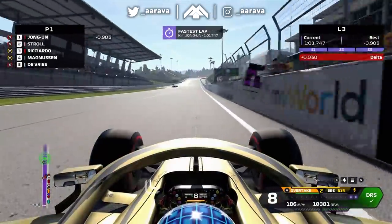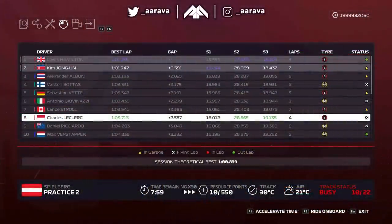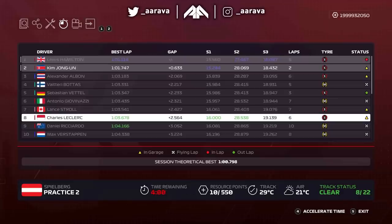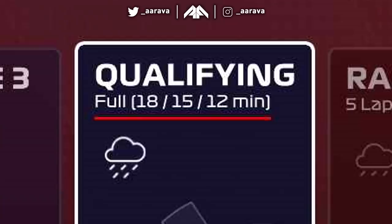We go through practice — that first lap was a 1:01.8 or 1:01.9, and then a 1:01.747, so some improvements. Hamilton's gone better than us but he's still not under 60 seconds. I don't think we'll see that until qualifying.